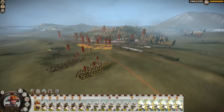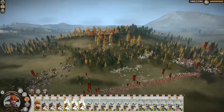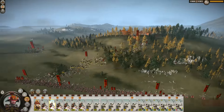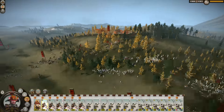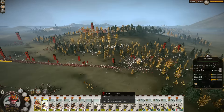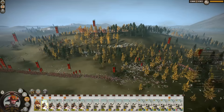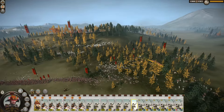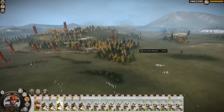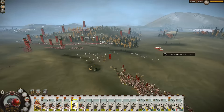We actually routed them quite a bit. My cav didn't take too much damage and my Yari Ashigaru seemed fine. It's mainly just those guys there that took a bit of a beating. That's okay — we lured them down here enough. They were like, fuck it, let's just fight — and then they got smashed. Exactly what we want to see.